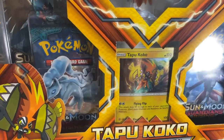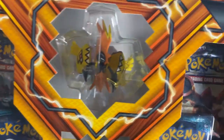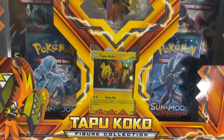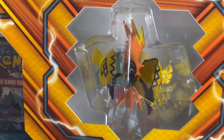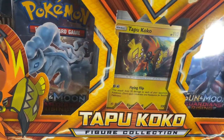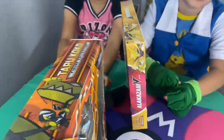It comes with Sun and Moon, Guardian Rising, and Steamsided packs right there. Sorry for the lighting, it's really bad. It comes with the promo card, the figurine, and four packets — I think that's Burning Shadows in the back, two Sun and Moon Guardians Rising, and then the Steam Siege in the back. Four packets total.